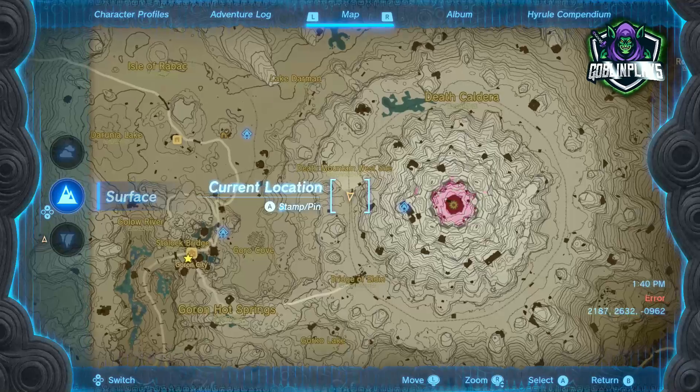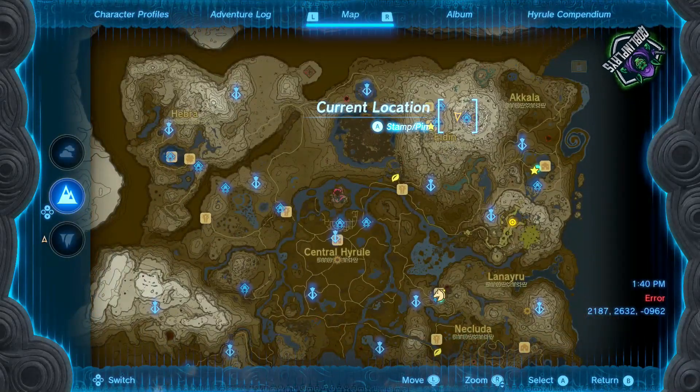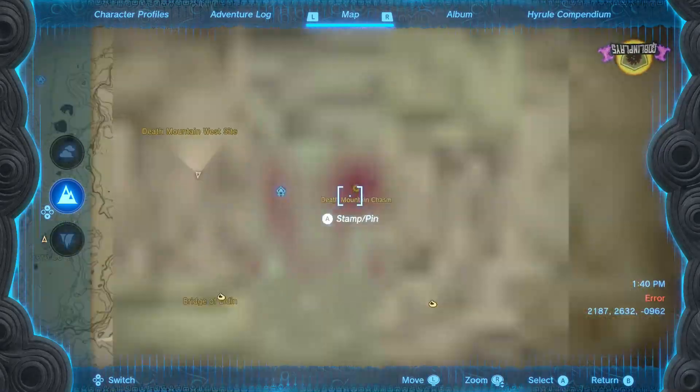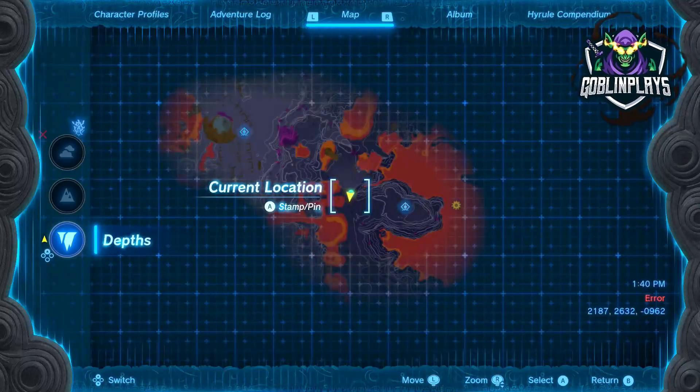I'm going to show you exactly where we're at and how you actually get in here. You're going to have to go to the Goron place and beat the boss up there. Whenever you do, you're going to have this little hole right here — you can go into it and travel underneath the ground all the way to right here.